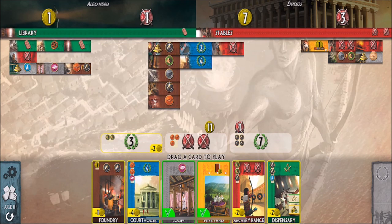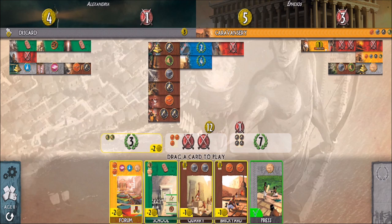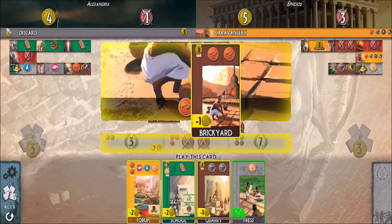The Foundry gives me two ore, which could be useful, but I'd need to pay one gold coin for that. There's also free cloth, though I'm not sure I'll use it. Let's go ahead and get the Foundry going. I need more lumber — I might have to pay someone for that. I can get the Brickyard, which would allow me to build my second wonder stage. Let's go ahead and do that; I'll pay one gold coin for the Brickyard.